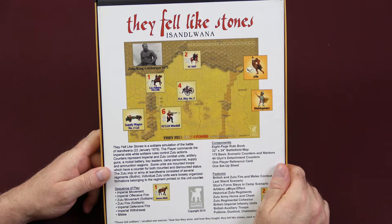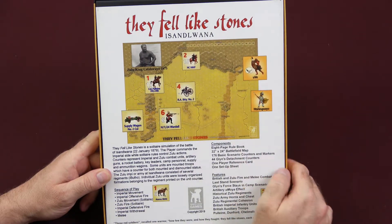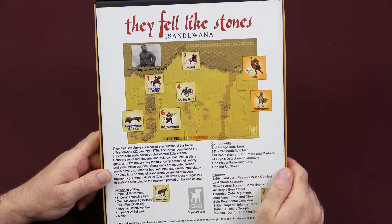Some units are mounted troops, which have a counter for both mounted and dismounted status. The Zulu Impi, or Army at Isandlwana, consisted of several regiments — Ibuto. Individual Zulu units were loosely organized formations belonging to the regiment printed on the unit counter. Components include an 8-page rulebook, 32x24-inch battlefield map, 176 counters, 44 Glynn's Detachment counters, one player reference card, and one setup sheet.